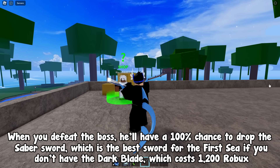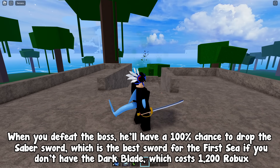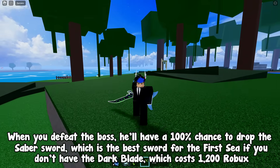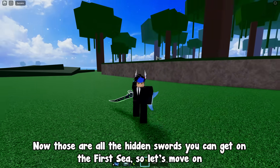When you defeat the boss, he'll have a 100% chance to drop the Sabre sword, which is the best sword for the first sea if you don't have the Dark Blade, which costs 1,200 Robux. Those are all the hidden swords you can get in the first sea.